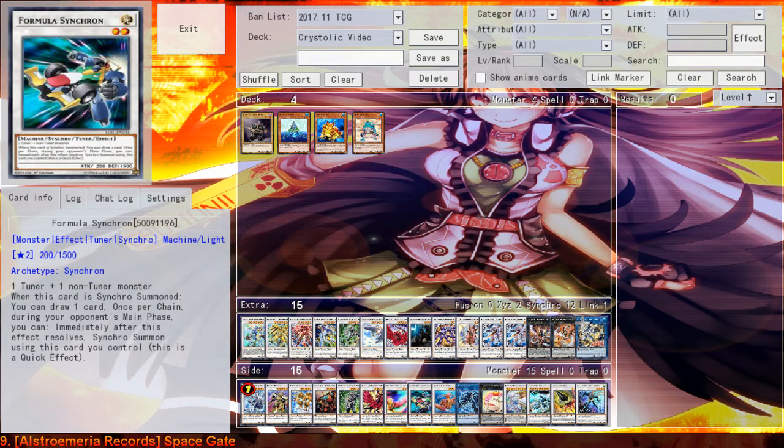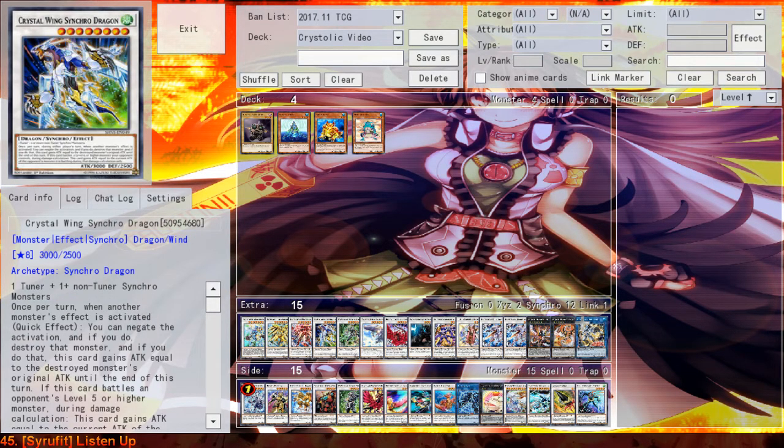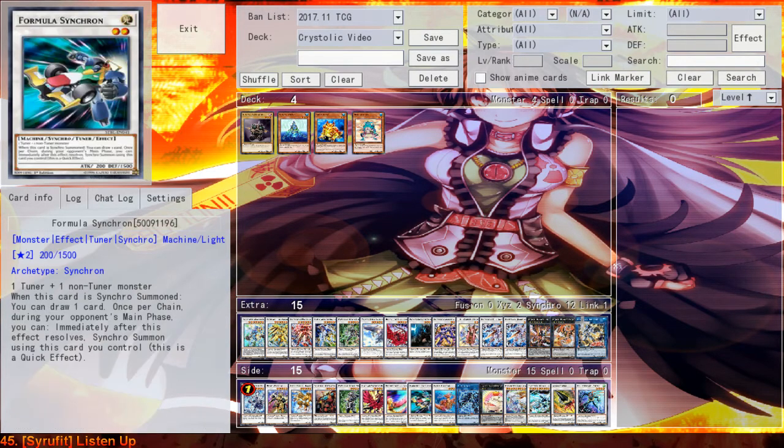Next up, we've got Formula Synchron. Formula Synchron is built to be a Level 2 Synchro tuner, and it can be summoned off Morosnik's token and a Quan, or with Needlefiber — both are possible. However, I personally don't like it because in my combos, Formula Synchron always misses the timing since I mostly have to summon it as a Link 2 material. But sometimes it really comes up for a draw if you're going for a first-turn Crystal Wing play. I personally don't have the incentive to do that, but if you want to, you can definitely do that — you get a draw out of it, which is pretty neat.